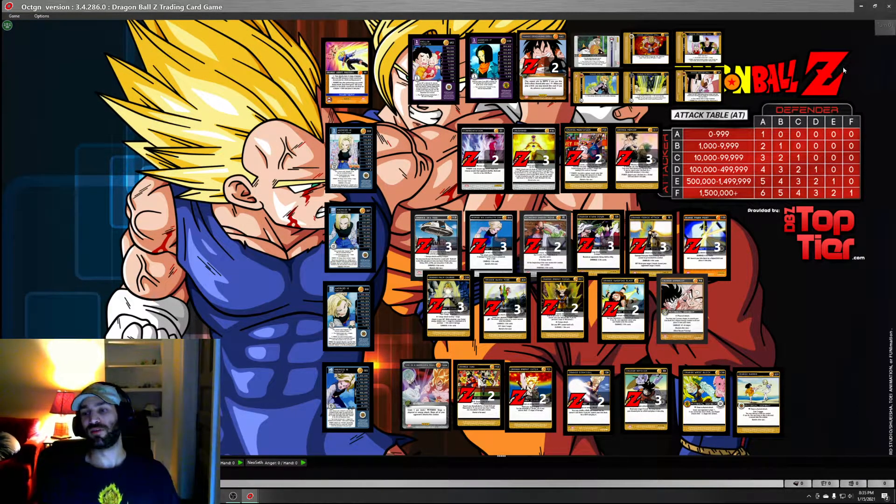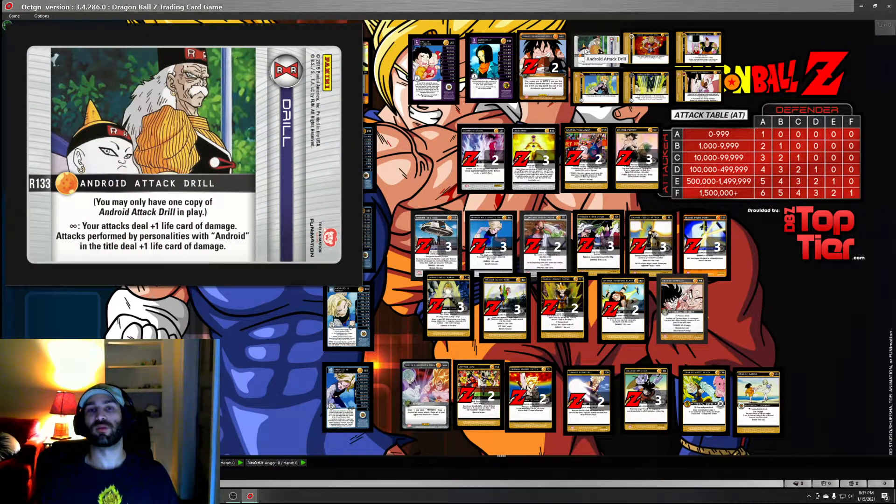Orange Provoking Drill is the dumbest card they've printed in a long time. Why can I have up to five drills? I can have almost every drill in my deck on the board and still use Provoking Drill. And then Checkup Drill is Checkup Drill. It's interesting to see some freestyle drills ran in an Adaptive build.